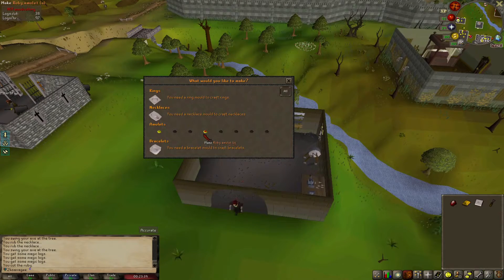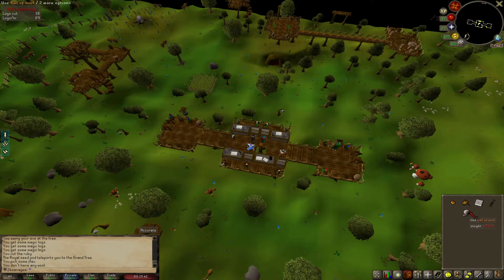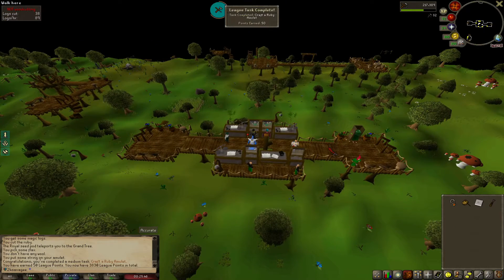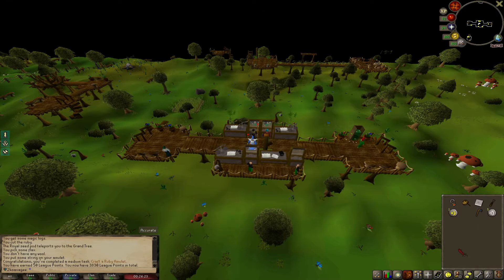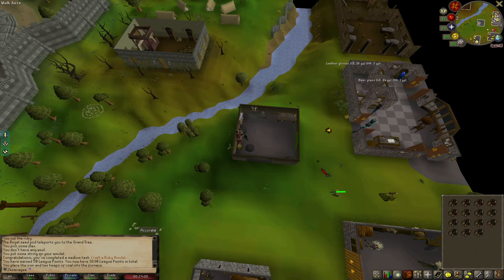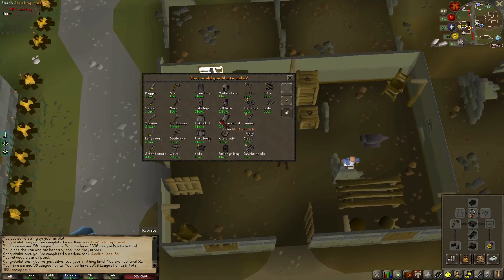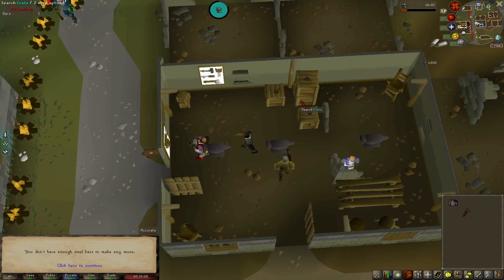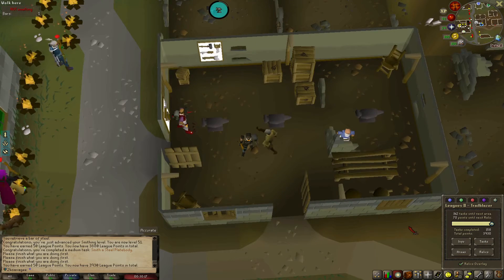Going to craft a ruby amulet — should be another 50 league points. Use ball of wool on the amulet. Another 50 league points, puts us up to 170 points until our next relic. We can enchant this, and now we have the Amulet of Strength. Smithing a steel bar should be 50 league points — all 5 at once, just like that. Now with the 5 steel bars we should be able to smith a steel platebody. Another 50 league points, putting us at 70 league points until our next relic.